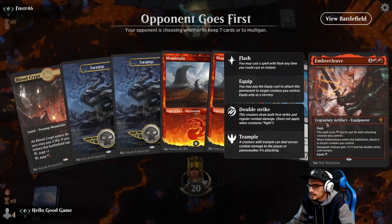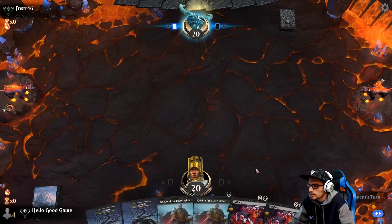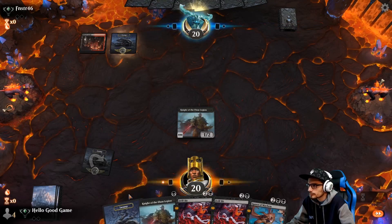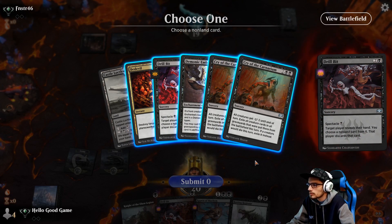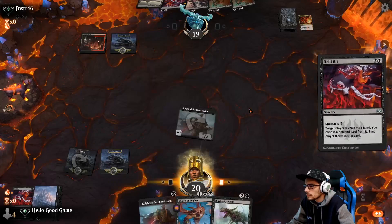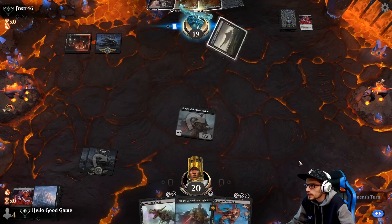Our opponent let us go first which is like unheard of. Well we've seen a similar hand — we're gonna toss it, it's way too much land. At least this looks good — it's a hard toss but I do love casting Drill Bit for one. Double Drill Bit next turn — why not. If we can get away with it. He's got nothing that deals damage — a Bedevil, right? It kills our Regi — and the Drill Bit can't get at us. Let's get rid of this Drill Bit so we can pull land, play our Regi, and go from there.